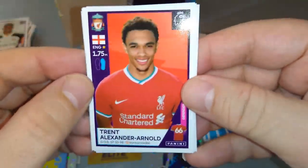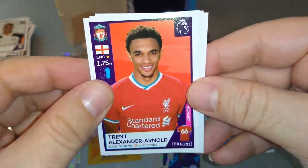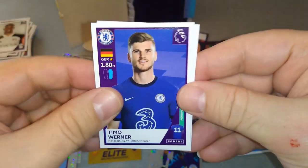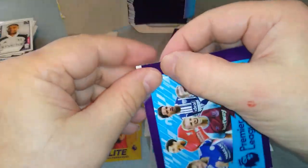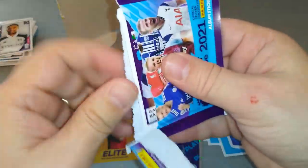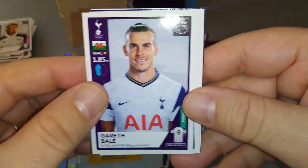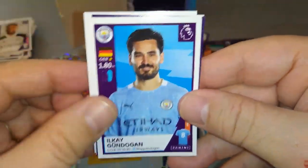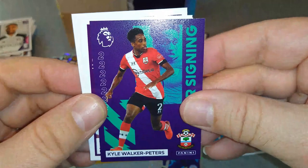Here's the one I was waiting for — TAA! Brilliant. Here's Sheffield United. Timo Werner, David Martin, and Kenny Tete. Here's a Gareth Bale sticker — back at Spurs on loan, he's got the number nine. Conce — very good defender for Aston Villa. Gundogan, star signing Kyle Walker-Peters from Tottenham to Southampton — he's having a good season.